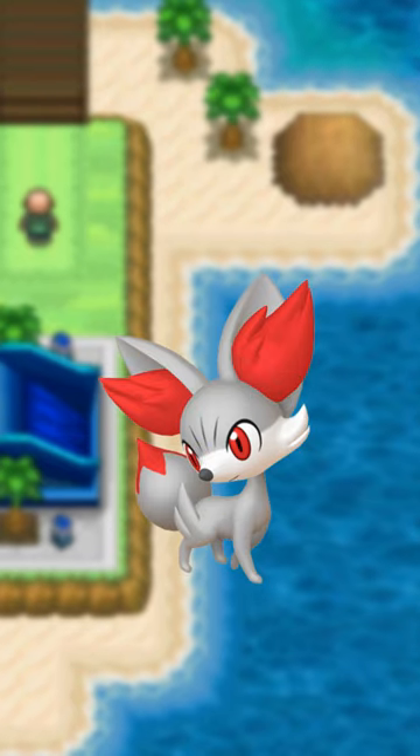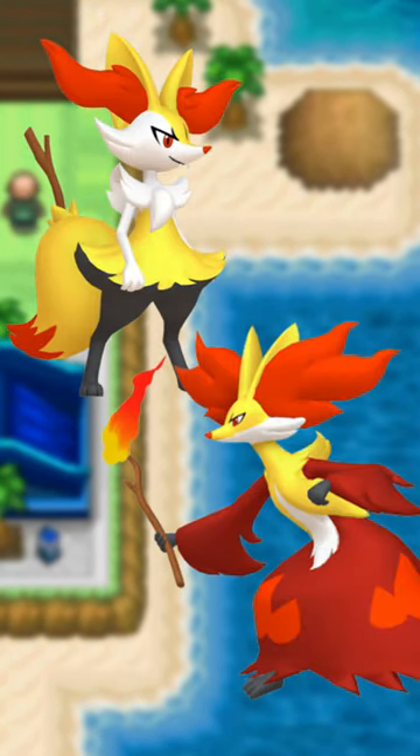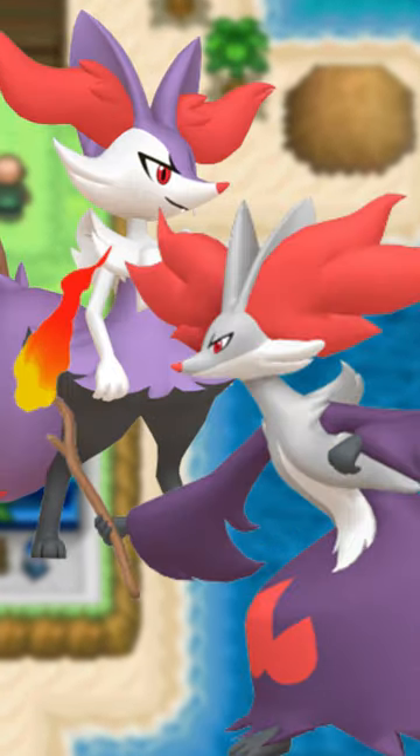Fennekin, of course, has a really nice shiny, but not a lot of people talk about Braixen and Delphox, who also have pretty nice colors. I mean, they're different, but still cool.